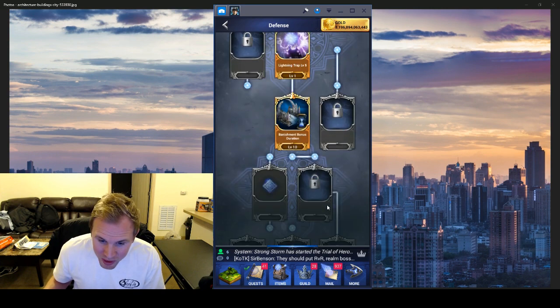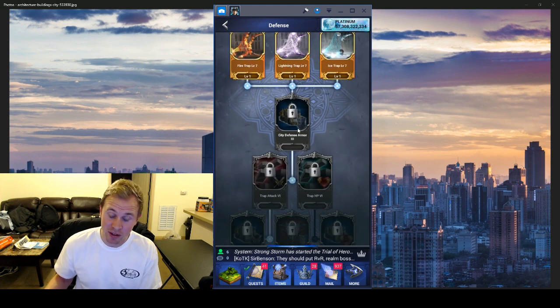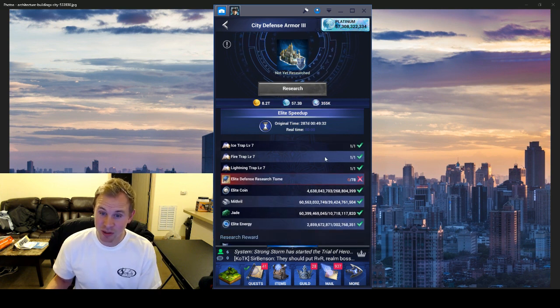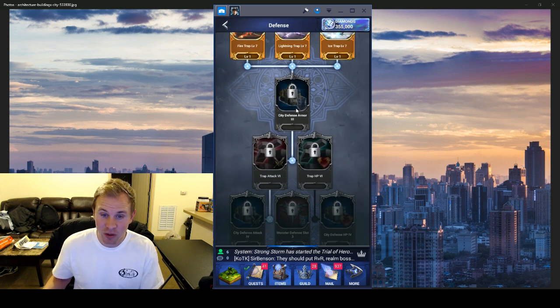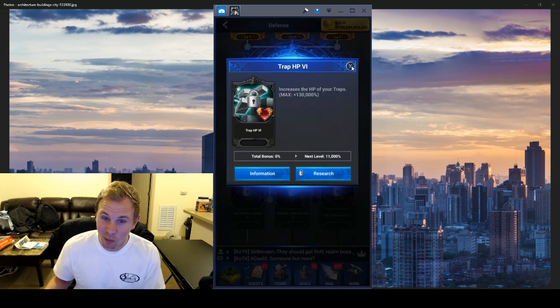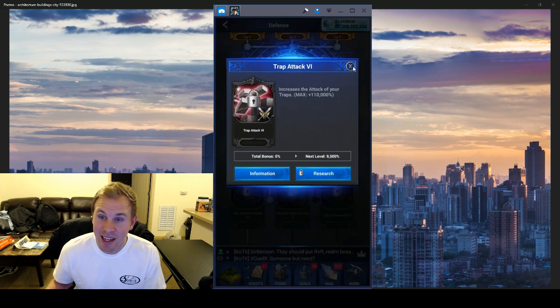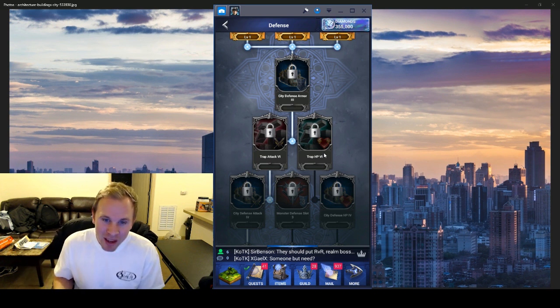I'm hoping we can see the pack here. So here's the T7 traps and past this the buffs are really good. We've got the city defense armor — look at that, 8,500 for 78 elite defense research tomes. With one pack I want to say people are getting to level five, so you could probably get some of these done too. The trap HP is 11,000 for level one, up to 130,000 max; another one says 150,000 max; another 110,000 max — huge numbers.